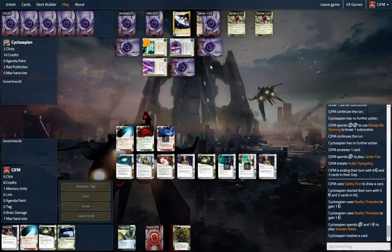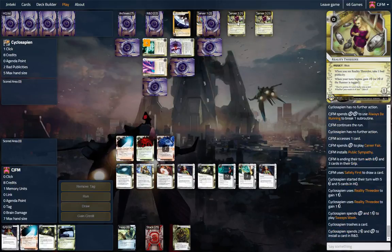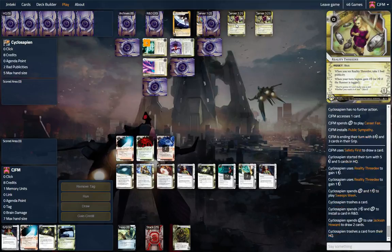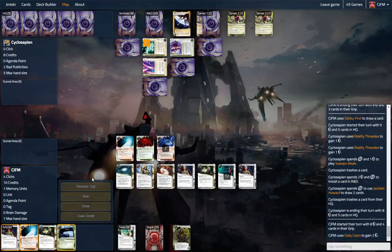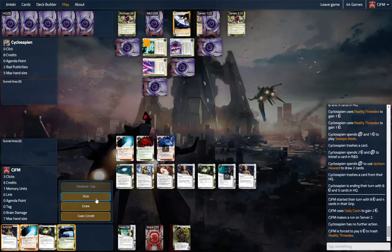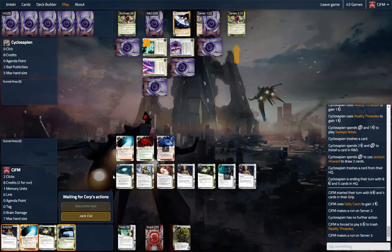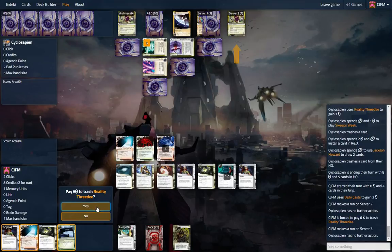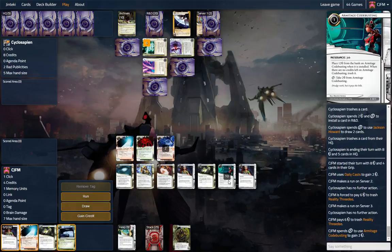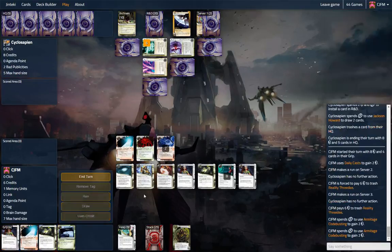Trashing ice — I wonder if we should trash these things. I might actually want to do that. Let's run server 2, trash this thing. And let's just run server 3 and trash that thing, because we don't want the corp to have money. Then let's gain money.